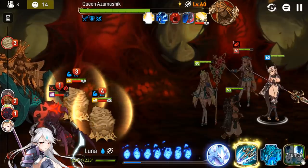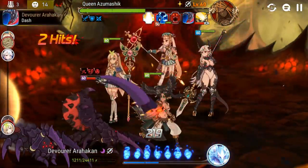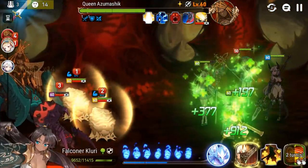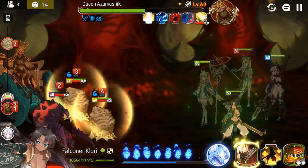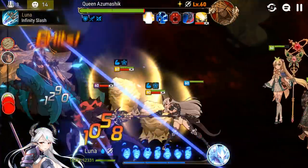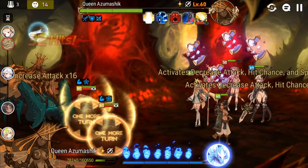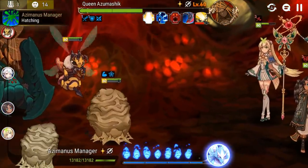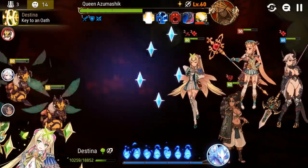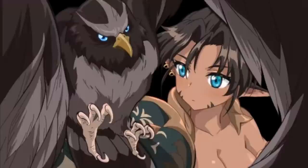This is taking way way longer than I expected. I think this has half to do with getting bad RNG with Luna — with her never getting that third hit super-powered basic attack off — as well as having no attack buff, which really impacts the battle. It should be coming to a close soon. This spider hopefully will die at some point. Queen Azumashic is like exactly at 50%, so I'd rather kill the spider with Luna just to make sure it dies so they will be gone when she goes into berserk mode and the other two eggs hatch.